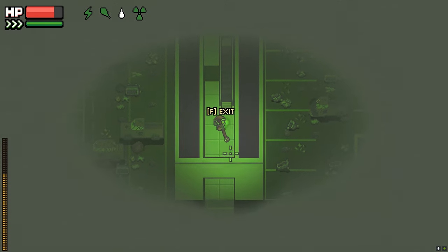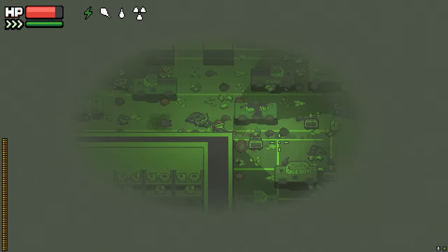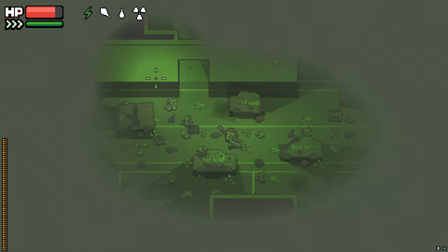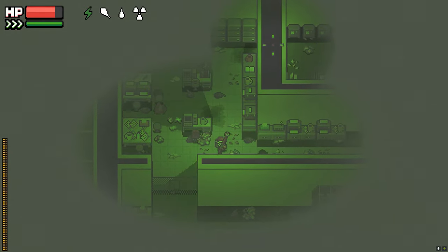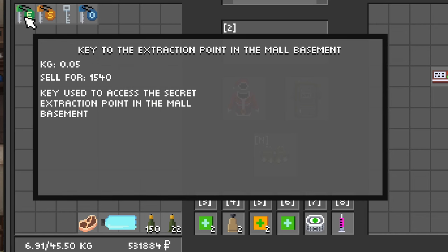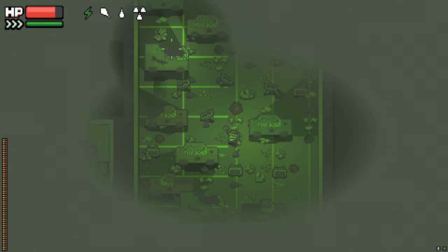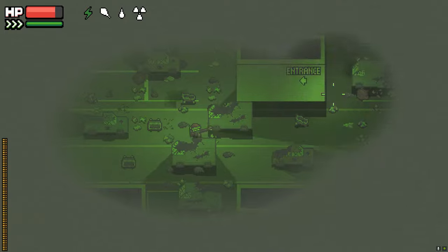You'll definitely need a flashlight or night vision down here. There are two key areas down here. The first is the office room in the mall basement — just go down and to the left. Pass one opening and at the second opening go in and up, and there will be the door for that key. Inside are a ton of filing cabinets and three safes. The other destination is the extraction, which is at the very top right of the entire mall basement — pretty easy to find.